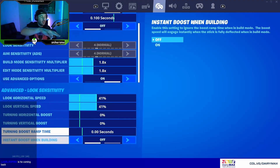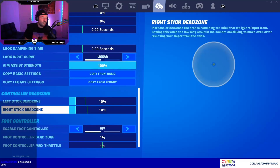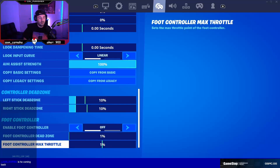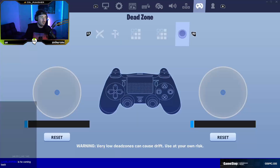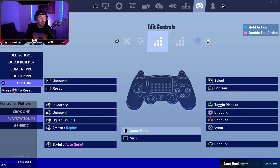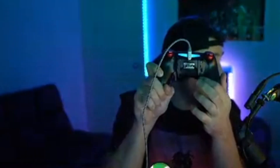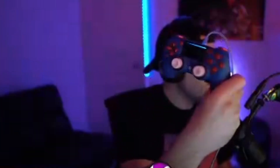You can see here I've got sensitivity 1.8, ADS 1.3, and then I go on linear. Those are my settings, and if we jump over to my combat controls I use builder pro, edit on left joystick, and that's pretty much it. My deadlines are 10/10. I'm gonna use the scuff controller — the left paddle will be to jump and the right one will be my switch mode, and that is the control I'll be using.